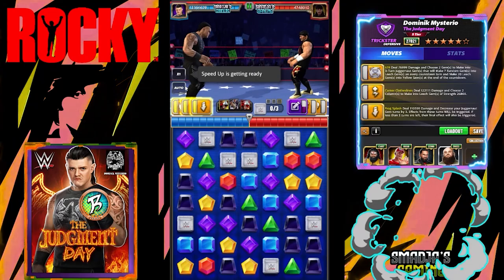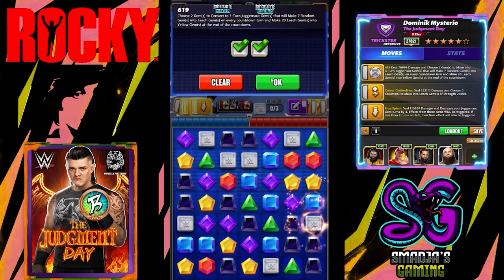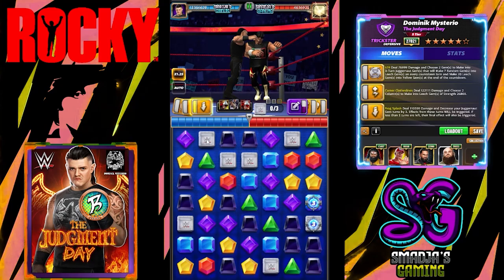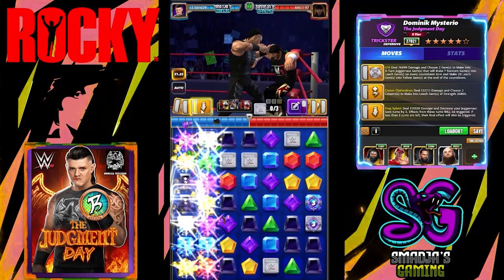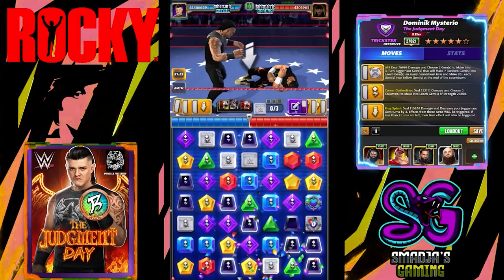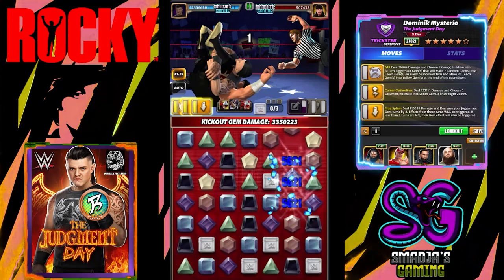Alright, let's start with the 619 and put those juggernaut gems on the board. Then I'm going to go with the Corner Clothesline and put two columns of leech gems on the board. And of course the Frog Splash — this will decrease the countdown of those juggernaut gems to zero. No cascades — 3.4 million.